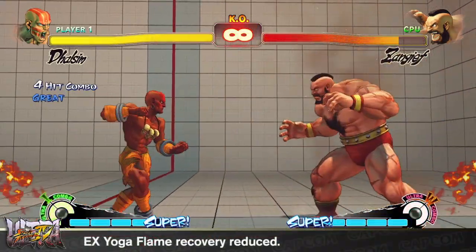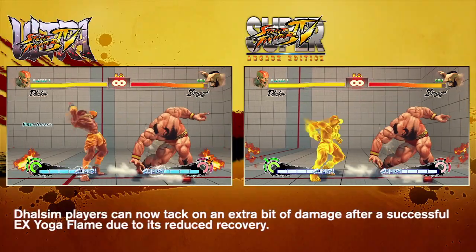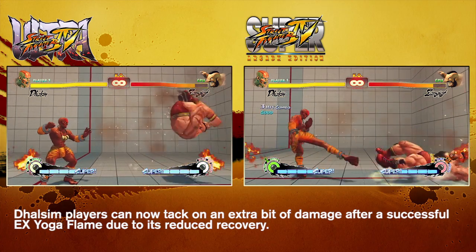Dhalsim players regarded his EX Yoga Flame as one of his weaker special moves due to its slow startup and no real advantage after connecting with it. In an effort to address this, the EX Yoga Flame now has less recovery, thereby allowing Dhalsim to connect another attack afterward.